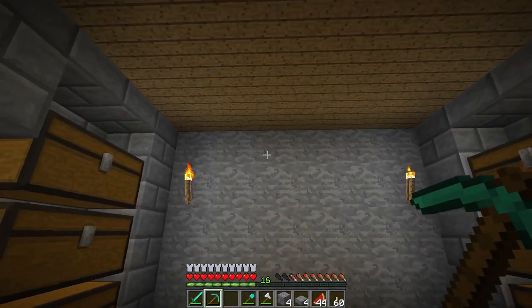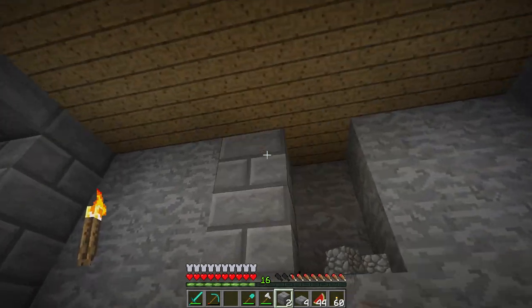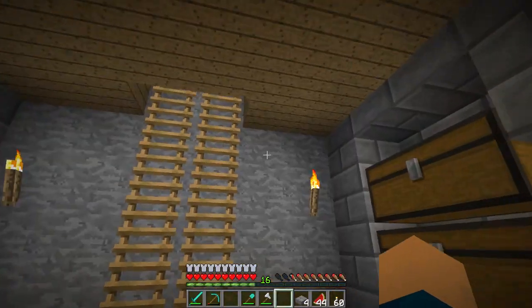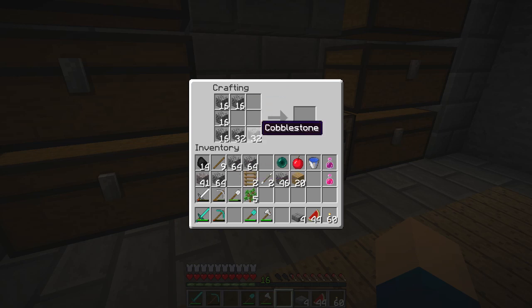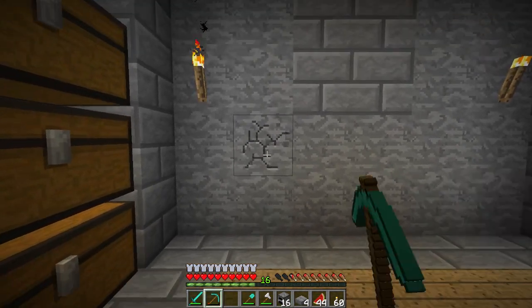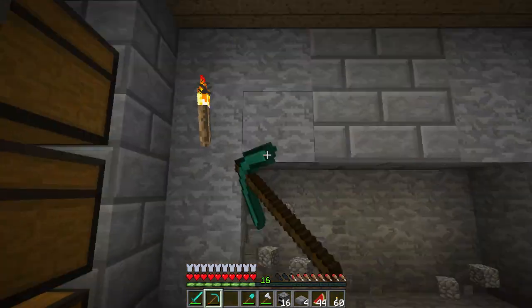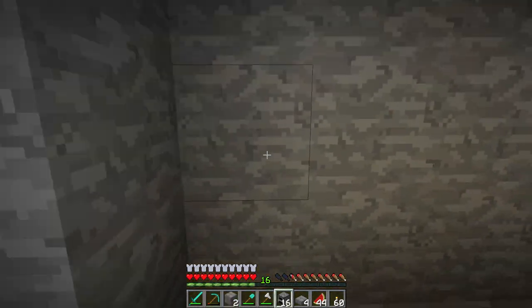Should I finish off now? Yeah, go on. I think I'll actually make a couple of furnaces for that back wall — if we make loads, that should be awesome. Let's get another stack. 16 furnaces — that should be pretty cool. If we place them all across this back wall, we've got a lot of furnaces for when we need to smelt loads of stuff, so that should be quite useful.